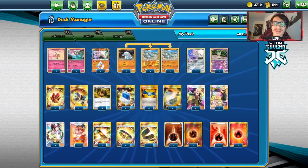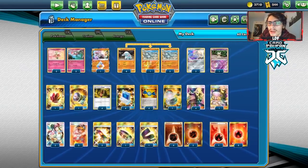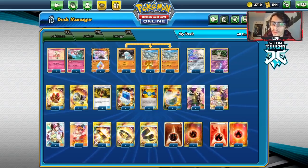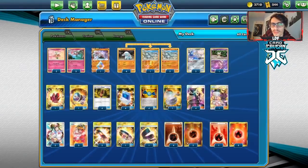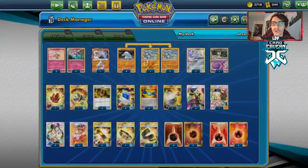Welcome back to a Brady PTCGO video. Today we'll be looking at a Donphan Florges deck. This is a deck that saw a little bit of popularity a while back when DC was still in the format. The whole combo is using Florges's Wonder Skip ability to put Last Chance Potion back in the deck, so if the opponent has no way to get around Sturdy, we can constantly keep fully healing Donphan.